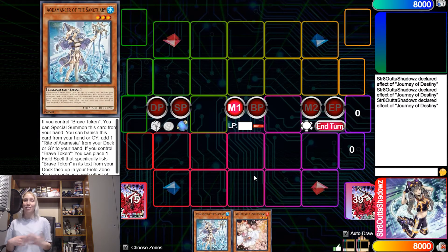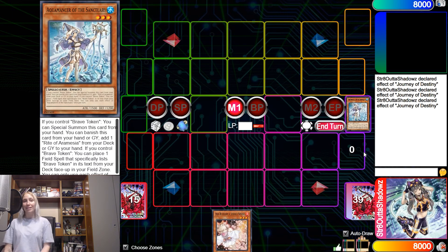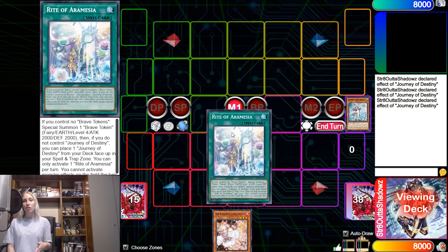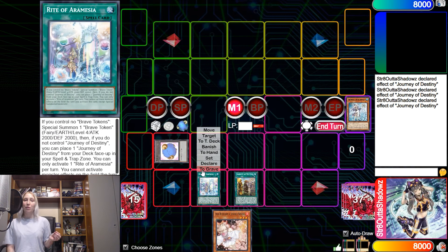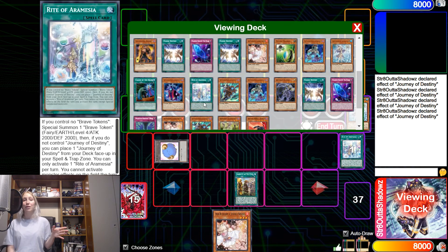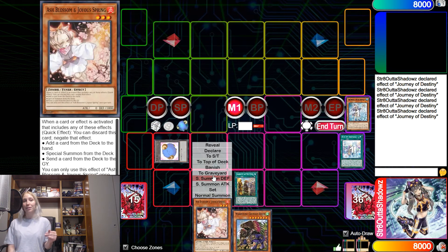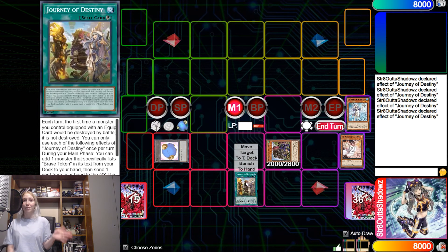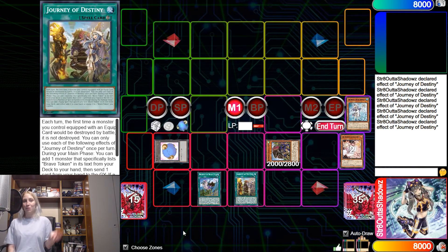Going through the combo — I did it on Dueling Book so you can follow along. In the perfect scenario you open either Foolish Burial to send Aquamancer to the graveyard, or you open Aquamancer itself, then banish her from the graveyard or hand to search Rite of Aramesir. With Rite of Aramesir you make the token and place Journey of Destiny. Then you either normal or special summon something to get the equip spell, or if you already have a card to discard, just activate Journey of Destiny's effect to search Wandering Griffin Rider, send the card from your hand, then special summon Griffin Rider for a negate — with the token on board from Rite of Aramesir.